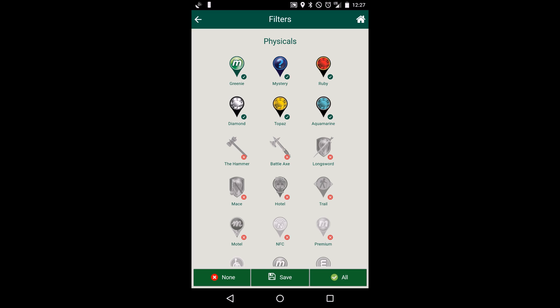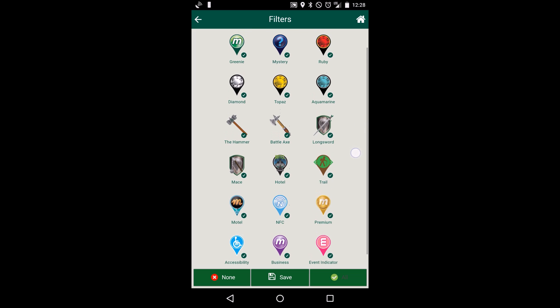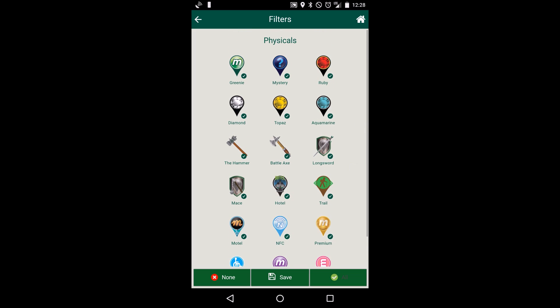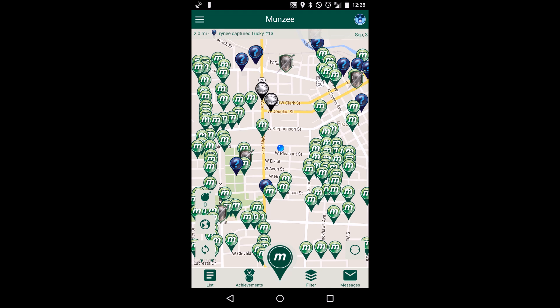Yeah, they moved some stuff around. So let's save — the key thing is you have to hit save down at the bottom. Alright, let's go to virtuals and let's turn all of those on, then press save.